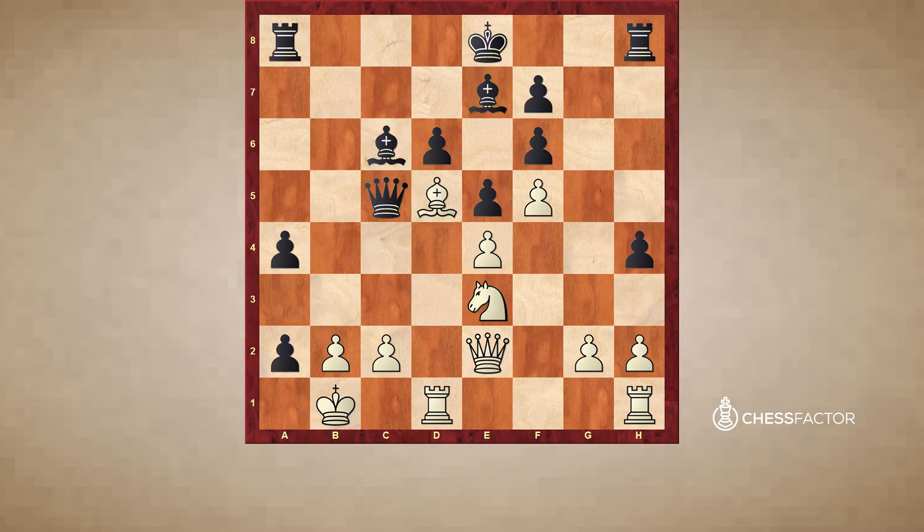Black played bxa2 check, which is a natural and strong move, aiming to somewhat loosen the white kingside pawn structure. But after king takes a2, we quickly saw that after rook b8, black can't really avoid an exchange of these bishops, because if this bishop were to move away, this rook is lost. You might say bishop b5 attacks the queen, but unfortunately for black, after bishop b5, white can play c4. Now black has to retreat the bishop back to c6, which will once again allow this unfavorable bishop exchange.